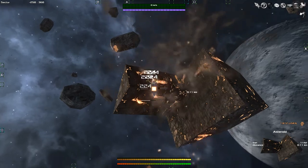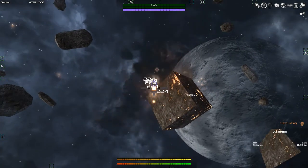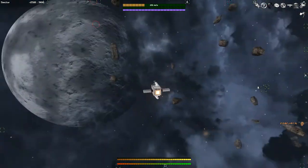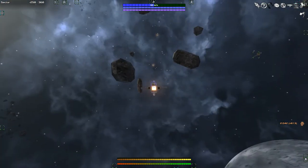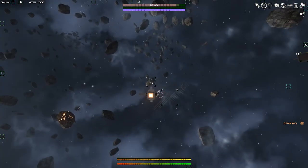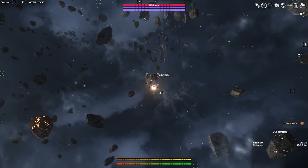The flying system works similarly to Space Engineers — you need thrusters on all sides to adjust velocity. If you don't have thrusters facing the front of your ship, you won't slow down; you'll have to spin around and face the opposite direction. That's a cool feature that Starmate doesn't have with its directional thrust.